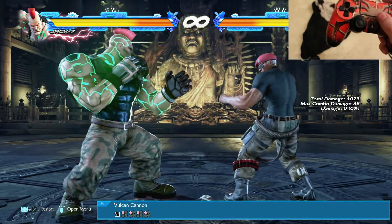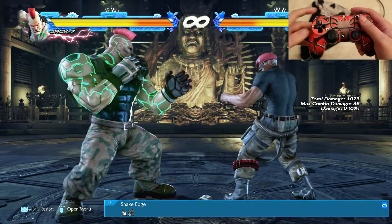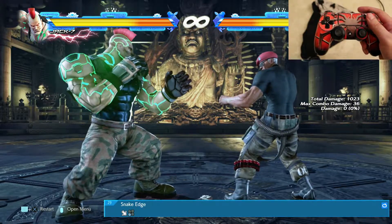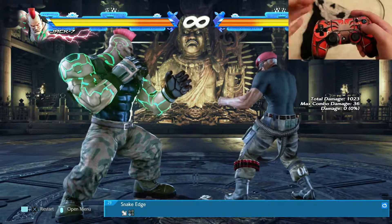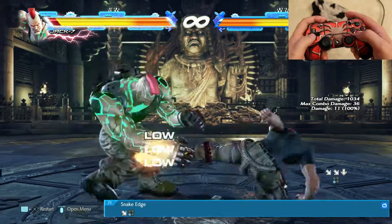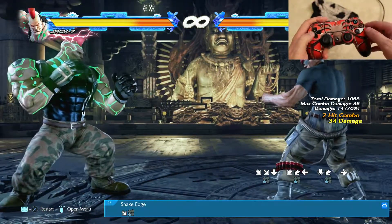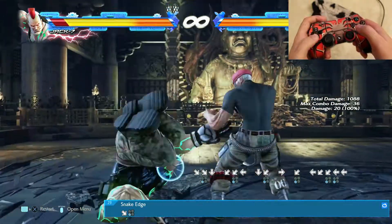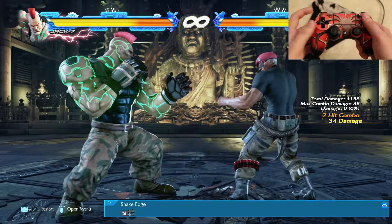Keeping your enemy paralyzed — snake edge is one of my favorites. It sweeps the feet from underneath your enemy and pretty much spins them in the air. It goes down, those two together, and X. It will always hit your enemy so you can have them in the air or at the ground — you can do it twice. Again, a very strong attack.